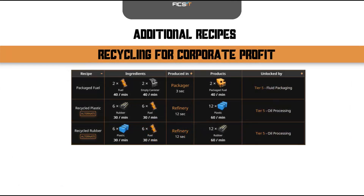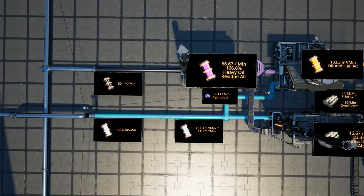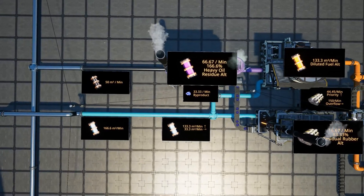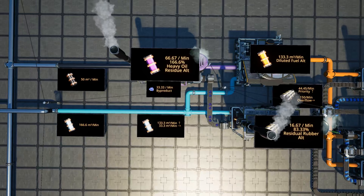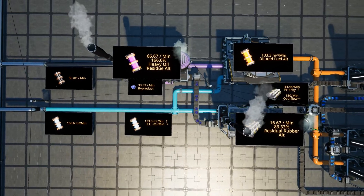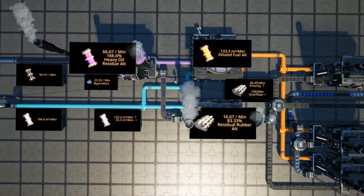Other alternate recipes required to attain maximum crude oil efficiency are the recycled rubber, recycled plastic, residual rubber, and heavy oil residue alternate recipes. By combining all of these recipes together, we can increase our crude oil usage efficiency by 350%. Begin by using the heavy oil residue alternate recipe to convert crude oil into heavy oil residue with a polymer resin byproduct.